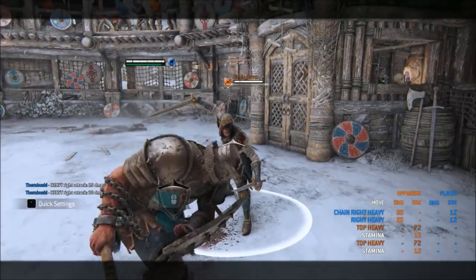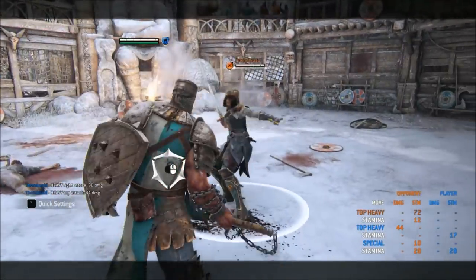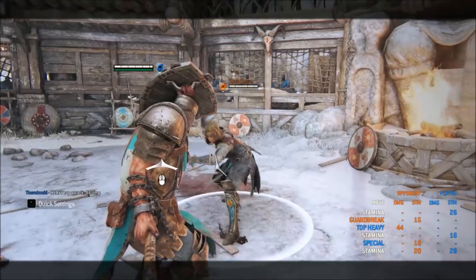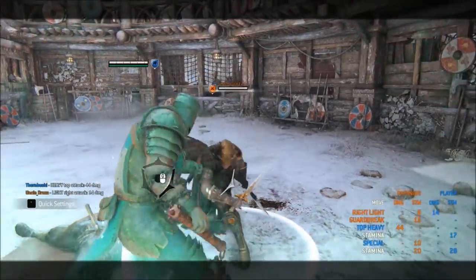On an out of stamina guard break, you throw to the side, do a shield bash for 10 damage, then charge a heavy for 44 damage. It's not actually parryable even though it looks like it, so you can bait a parry from the enemy through it for two side heavies. The punish is unsafe if they don't go for the parry, so be sure to follow up if you predict your guard break.